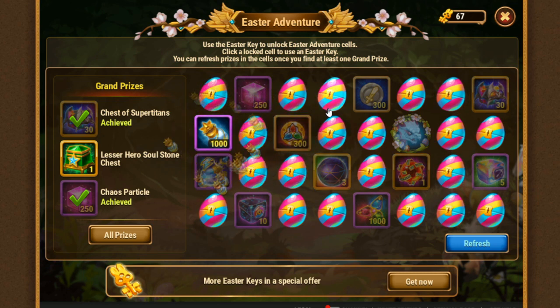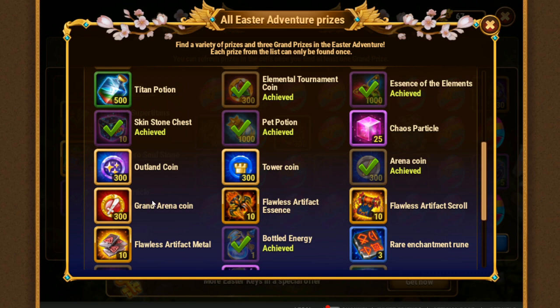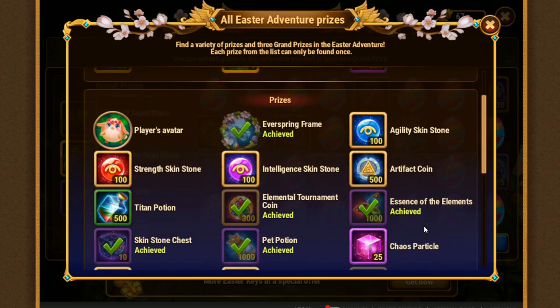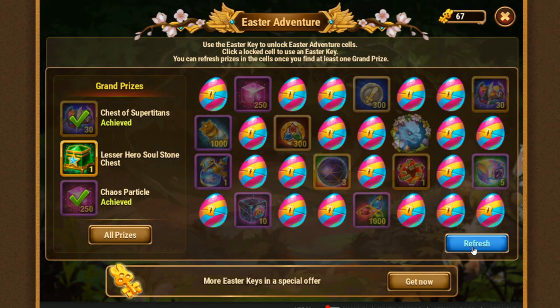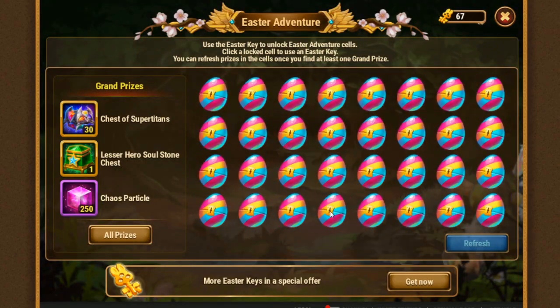Today is probably the day when I'll get this. When you get two of three super buffs, you can refresh and play again. Do I need the third? Do I need another lesser hero soul chest and spend too much resources? Let's check all prizes. I can get 300 coins — that's okay. Nothing special. The last thing I would like to get is player's avatar and artifact coins. Maybe I'd also like to get the grand prize, but I'm lucky first. I would like to refresh and try again. Let's try to get this done.